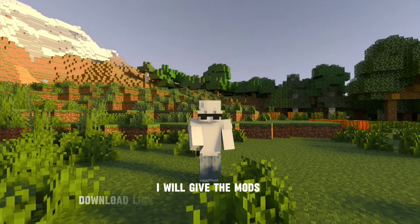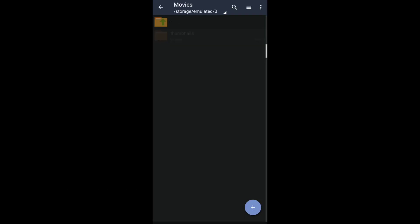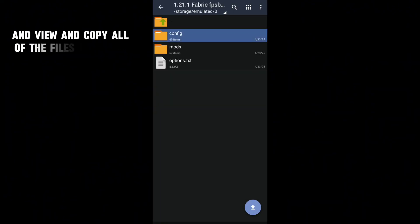I will give the mods download link in the description and pinned comment. I'll show you how to open the link at the end of the video. Now find the modpack that you just downloaded and click on it, and view and copy all of the files there.